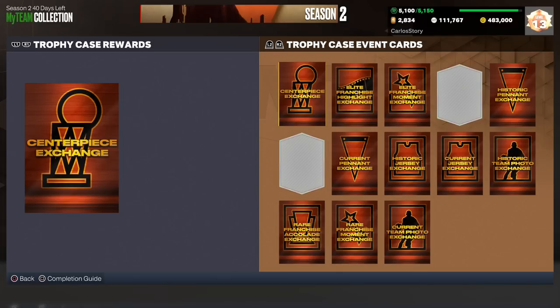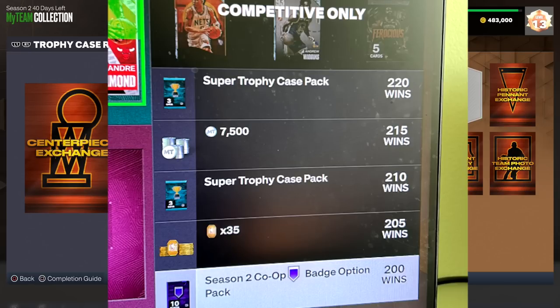Obviously 200 is a lot of games, but 50 games gets you the centerpiece, and whatever else you're missing you can get here in Triple Threat Co-op or through agendas and other leveling methods. At 220 wins there's another super trophy case pack with current, historic, and moments cards, 7,500 MT at 215, another super trophy case pack at 210 wins, 35 tokens at 205, and the season option pack at 200 wins.